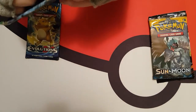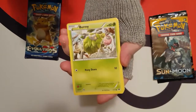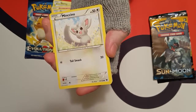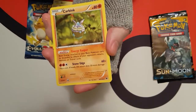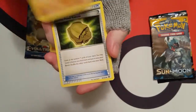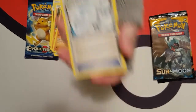I'll open up this one next — the Fates Collide. That one just opened up nicely, I didn't even have to try. We've got Burmy, a Snubbull, Bronzor, Minccino, a Dedenne, a Reverse Holo Fennekin, a Crabrawler, a Wormadam — yeah, another Wormadam — a Dome Fossil Kabuto, and an Altaria Spirit Link. Nice.